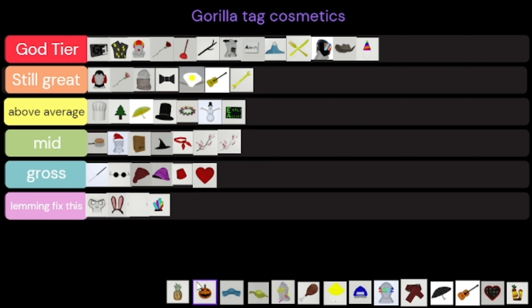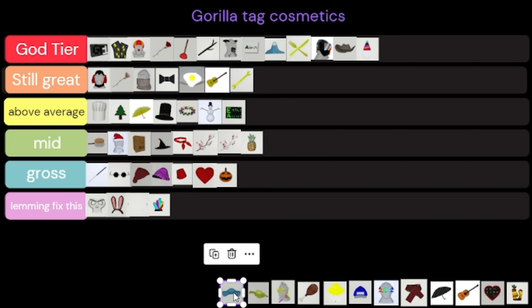Jman curly is the peak content creator for Gorilla Tag so that has to be all the way up there. The pineapple is kind of mid — not horrible but not the best. I hate this little pumpkin topper, it looks gross and scary.